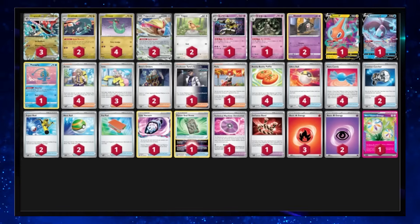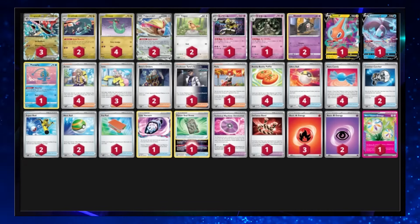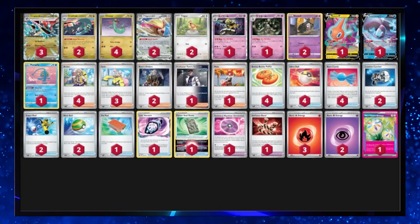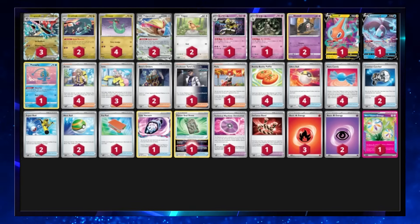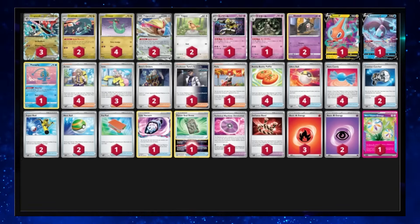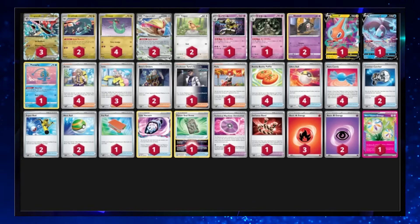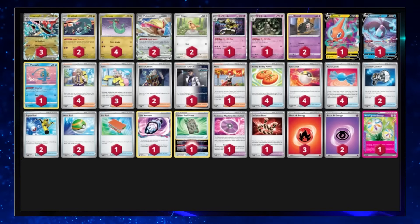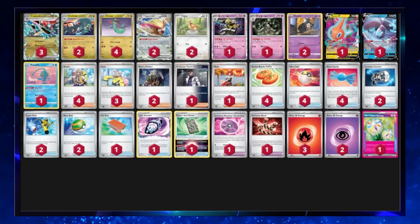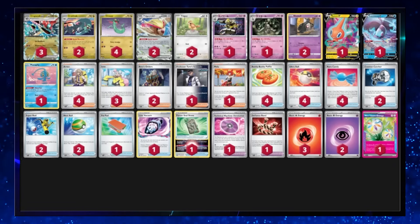Moving up to number four we have Dragapult EX. If you chain it correctly with Pidgeot EX you can search for any card. Adding the new Dusknoir line means not only are you putting six damage counters after your attack, but you could also explode the Dusknoir and spread 13 damage counters all over the board. You don't mind giving your opponent an extra prize because you can technically take a three- or four-prize turn. This deck has suddenly become a lot scarier with Shrouded Fable — it has a much better Charizard matchup and could potentially win. I didn't rank it higher because I think there are a couple of decks slightly better, but I'm very excited to be playing it at a cup later this month.